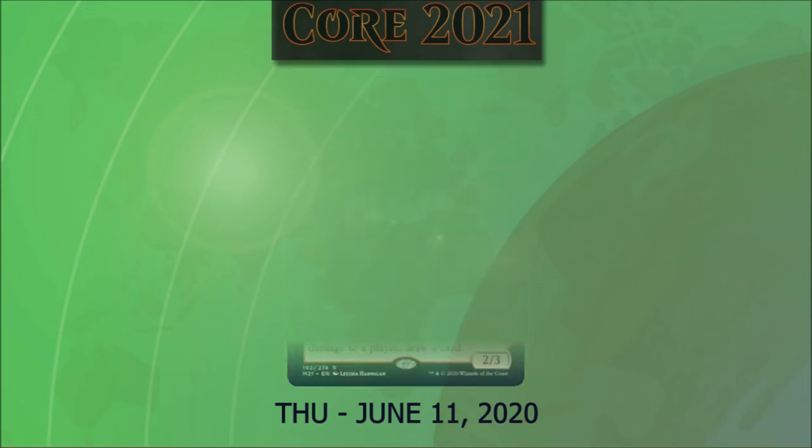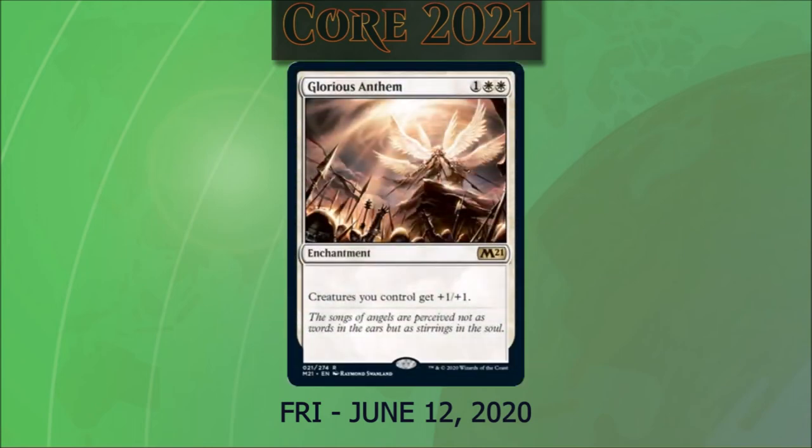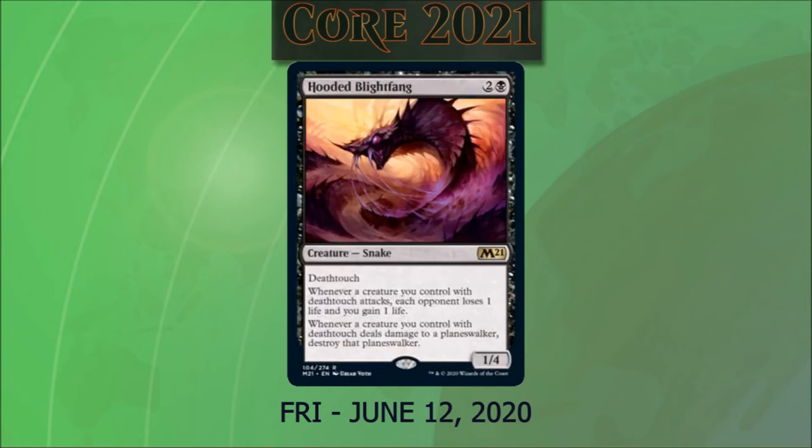Now let's move on to cards spoiled on June 12, 2020. Glorious Anthem is a reprint costing one and two white: creatures we control get +1/+1. This is an excellent card for white weenie decks. Hooded Blightfang costs two and a black. It's a 1/4 snake with deathtouch. Whenever a creature you control with deathtouch attacks, each opponent loses one life and you gain one life. Whenever a creature with deathtouch deals damage to a planeswalker, destroy that planeswalker. This creature really feels like it wants to be in a Vraska, the Unseen deck — I'll certainly be updating my deck list to add it. It's just amazing value.